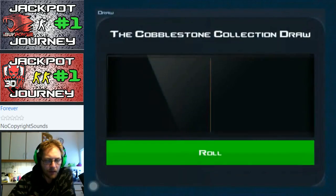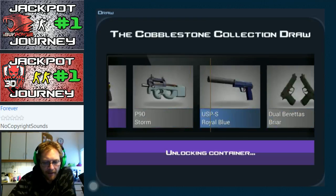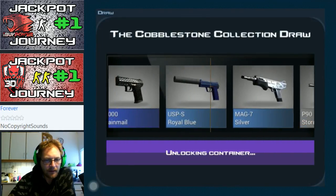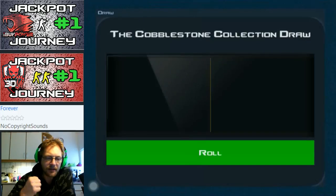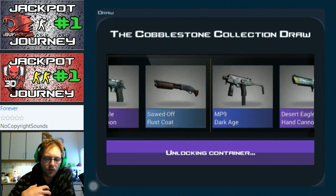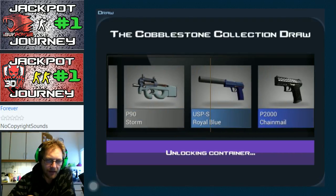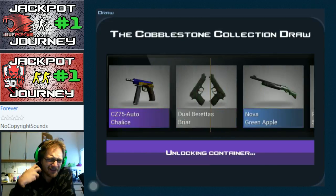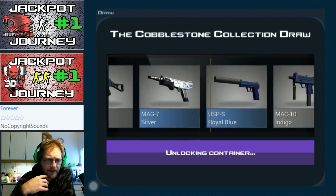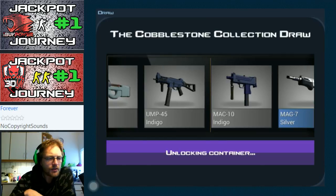Even though it's less value, I would rather have a green apple. This indigo is starting to annoy me too. I do like my hand cannons though. I really feel it is our time to at least get a Dragon Law. Obviously I want the Factory New one, but it has been too long since I actually landed a Dragon Law in the cobblestone collection draws. Got myself a knight last time — it's good, just not good enough. The one before that I may have gotten one of the lower grade Dragon Laws.